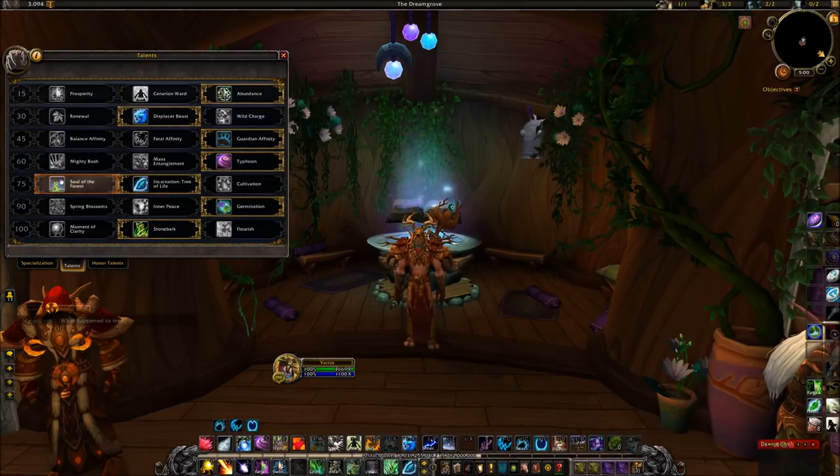In the next row I went with Germination as it gives the most consistent healing. And finally, I went with Stonebark as it's the only one that really fits the situation — Moment of Clarity is just too random, and Flourish is better used in a raid environment. That's pretty much all my thoughts on the talents.